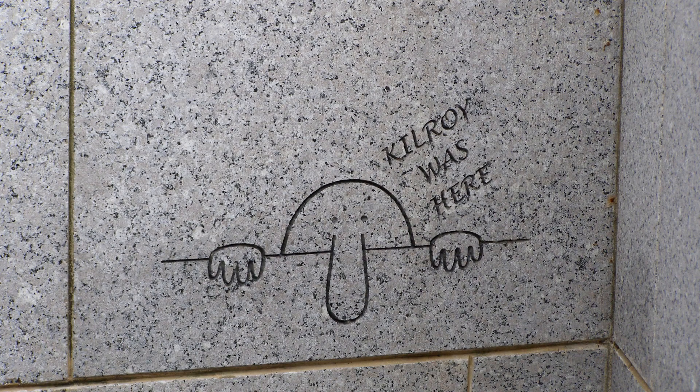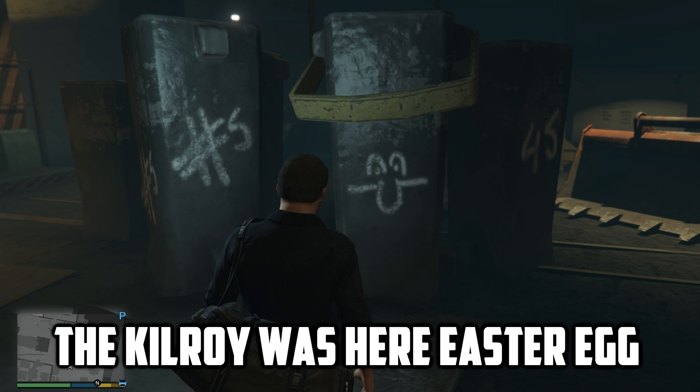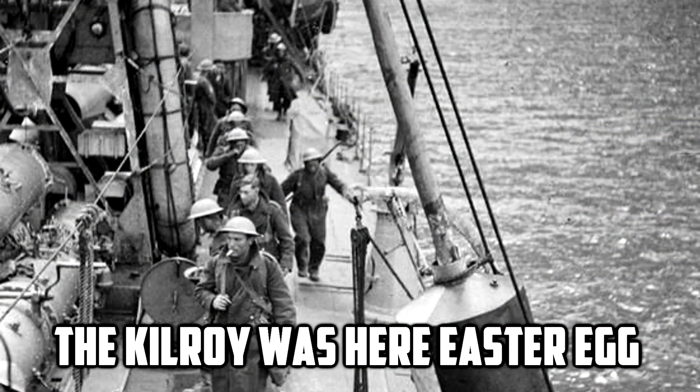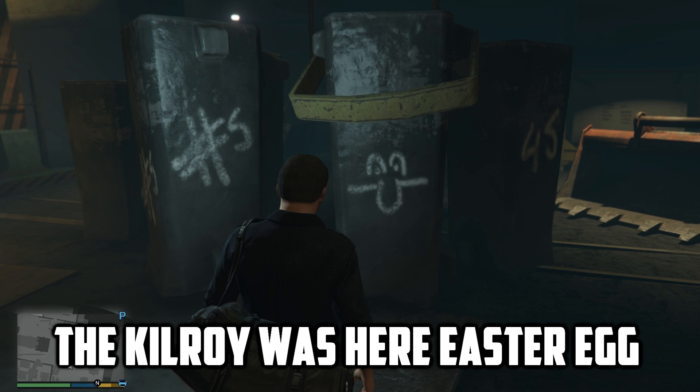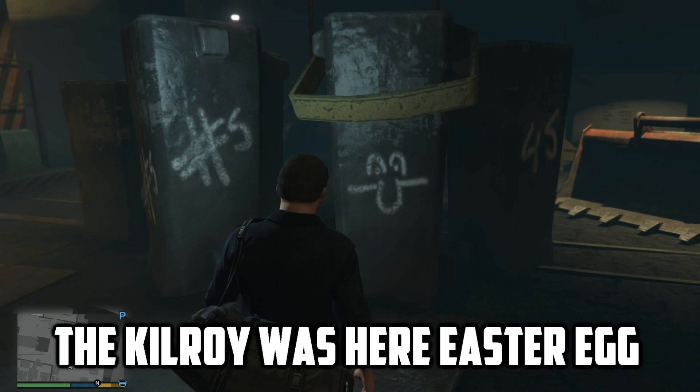The 'Kilroy Was Here' graffiti appears everywhere — on walls, carved in trains and toilets, and even in GTA 5. Let me explain what Kilroy Was Here actually means. The origin is debatable, kind of a legend, and it started in World War 2. The most known story is that Kilroy worked as a staff inspector in a shipyard, and because they needed to produce as many ships as possible, he was always leaving checkmarks on the places he inspected.